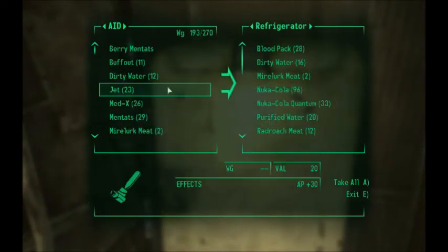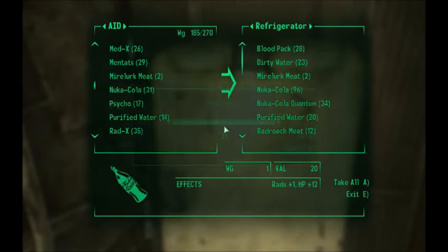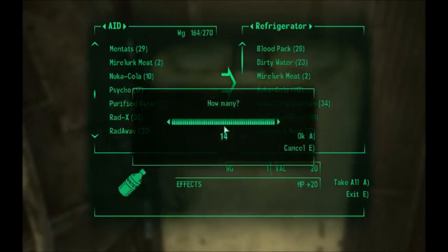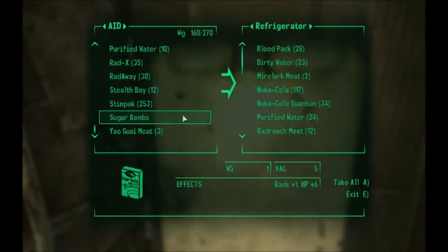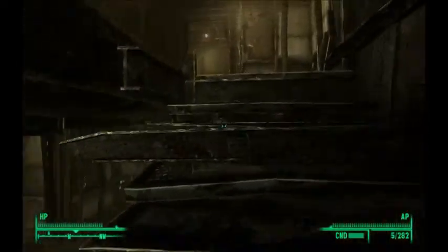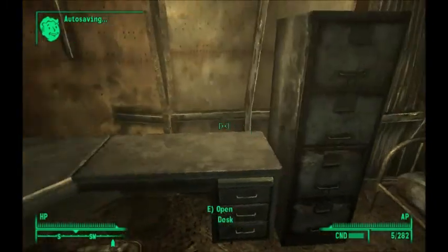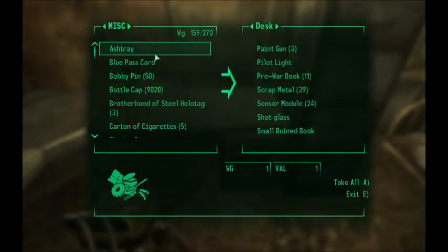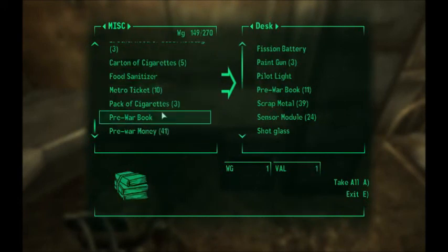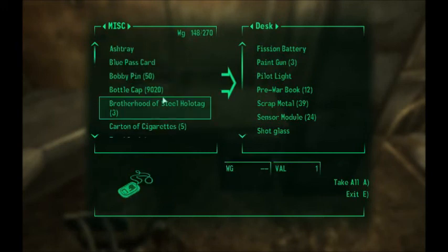Blood pack — let's put all those away. Seven of those away. Oh, Nuka-Cola Quantum — twenty-one of these away. Put four of these away. And trick bombs. Now you saw how many pre-war money I had. I'm going to sleep first — it's been a tough day. We have a fission battery — I'm not sure how I got it, I'm just going to put it away. That's how much pre-war money I have.